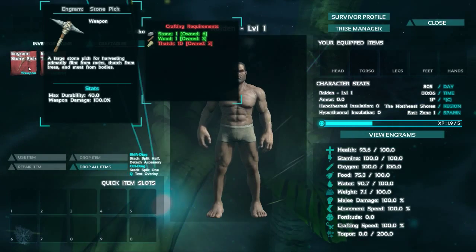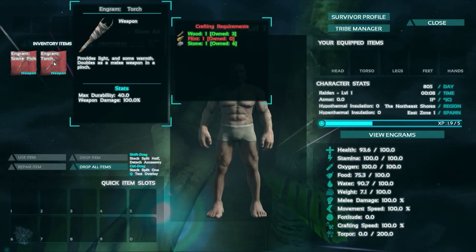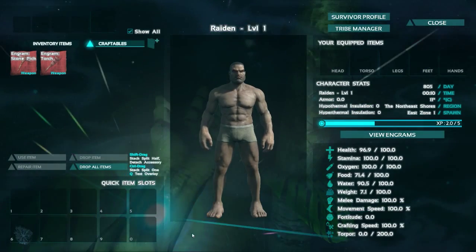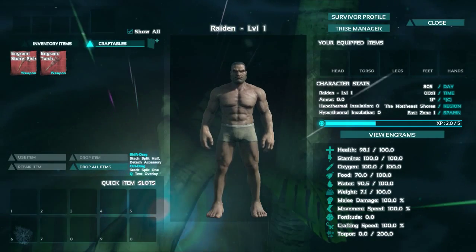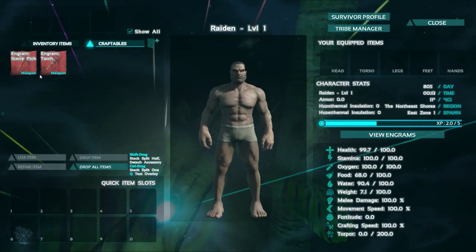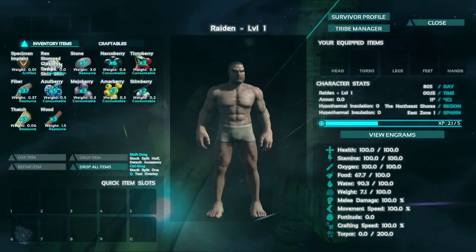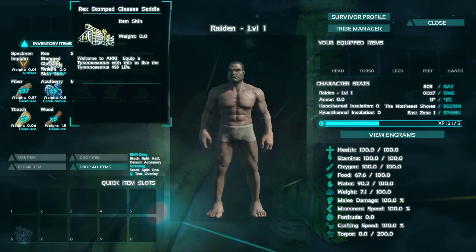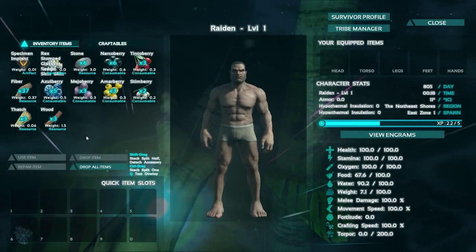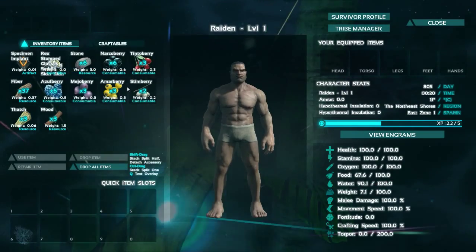It also shows you crafting requirements. I still need seven more thatch to create a pickaxe, and one flint to create this torch. You've got the very basic inventory system here - 0 through 9 is where you would hold your items, and you can also create your own new folders to set up certain items. This is my current inventory. You get some cool skin stuff at the beginning, as well as your specimen implant, which is basically that little thing that's in your arm.